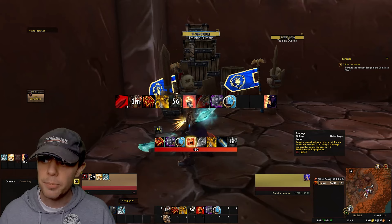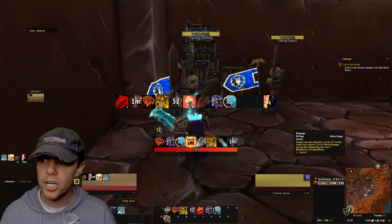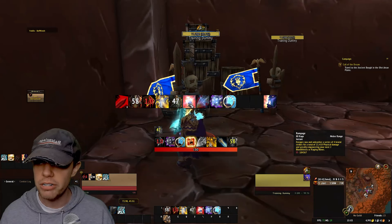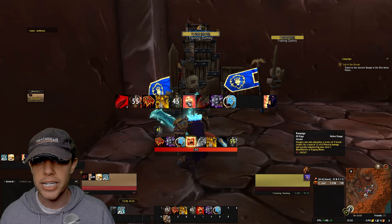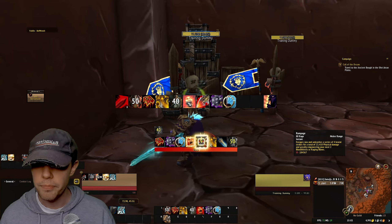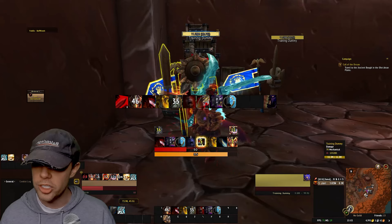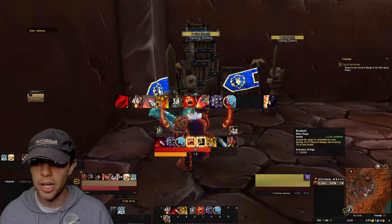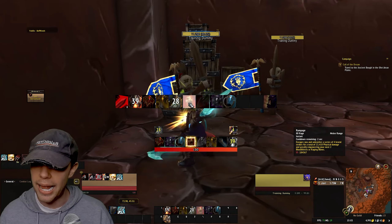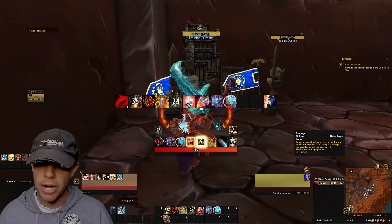After that, in the priority order, we're going to use Rampage — our Rage spender. Things like Bloodthirst are going to generate Rage, and Rampage is going to spend it. It enrages you and unleashes a series of four brutal strikes, greatly empowering our next two Bloodthirsts or Raging Blows. When we use Rampage, you can see Bloodthirst actually turns into Bloodbath, and we then use that when it procs from Rampage.